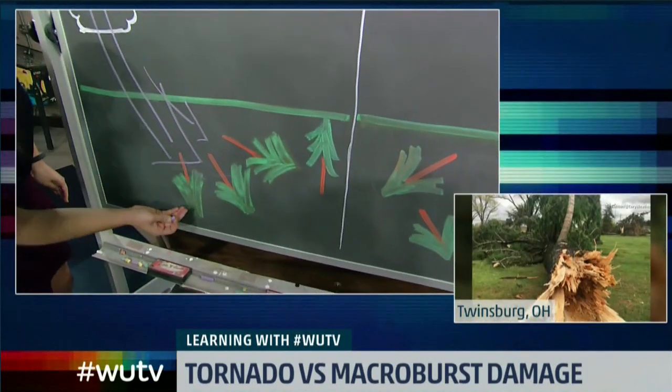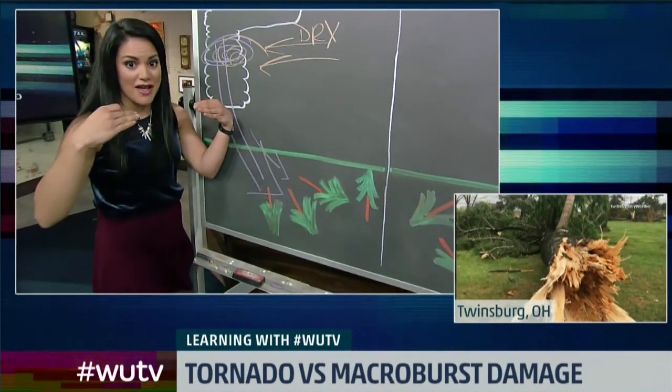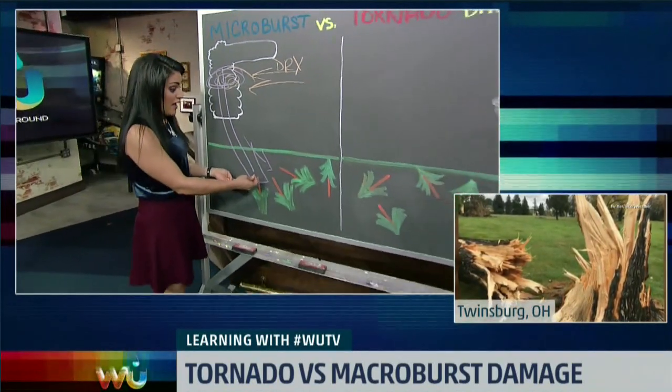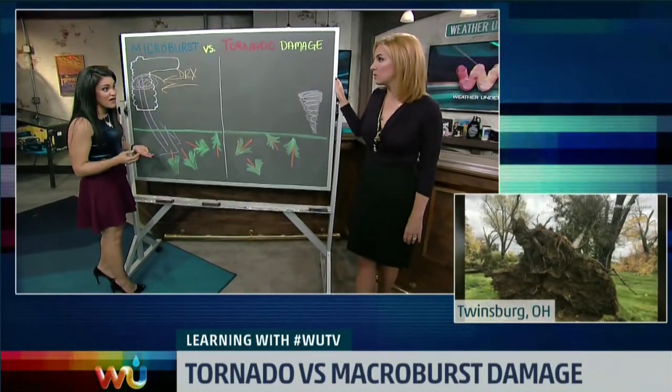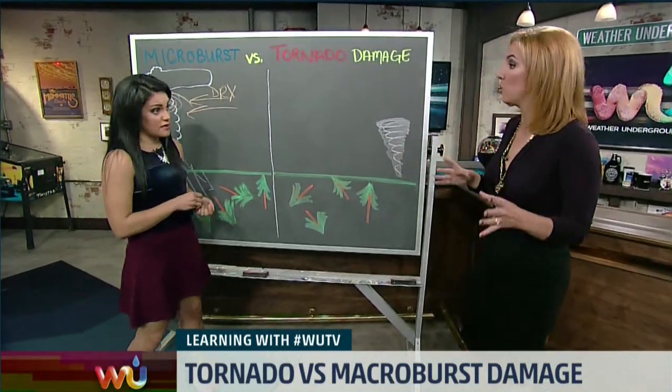Notice all the trees are laid down in basically the same direction because they all received that wind at the same time — they felt it and boom, fell down. These winds can be in excess of 100 miles per hour, and that macroburst this weekend was 125 miles per hour. Very, very intense winds. So you can have the equivalent wind speed in a microburst or macroburst versus a tornado.